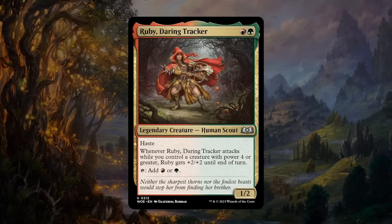Next is Ruby, Daring Tracker — a red and a green for a 1/2 uncommon legendary human scout. Ruby has haste and can tap to add red or green to our mana pool — helping us ramp into bigger spells. Whenever Ruby attacks while we control a creature with power four or greater, she gets +2/+2 until end of turn — so a 3/4 attacker in the late game. Ruby is a perfect way to ramp into your bigger stuff and can still be relevant as a threat later. An awesome uncommon to build your red-green deck around — it gets a B.